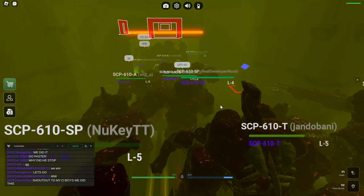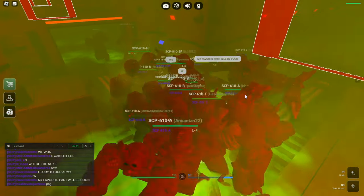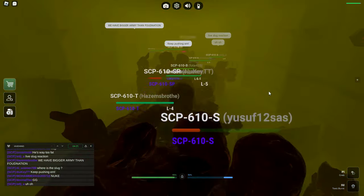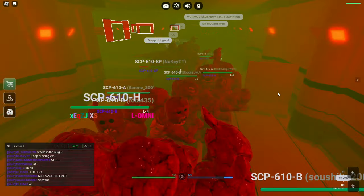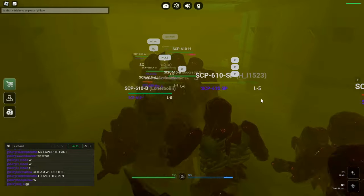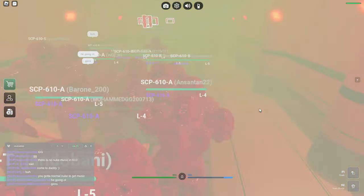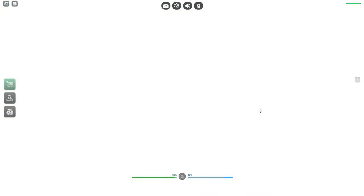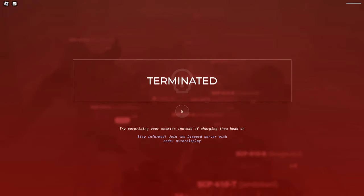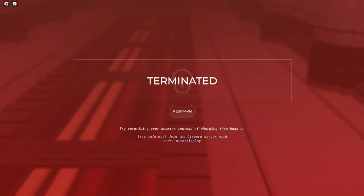Shout out to my CI boys — we did this thing! Shout out to everyone here. SCP-610 has reached containment one. Nuclear detonation will begin immediately. We won! Let's go! CI team, we did this, chat. We all did this thing. Oh my goodness, chat — we actually did it. We finally did it. After trying and failing, trying and failing — we actually did it this time.